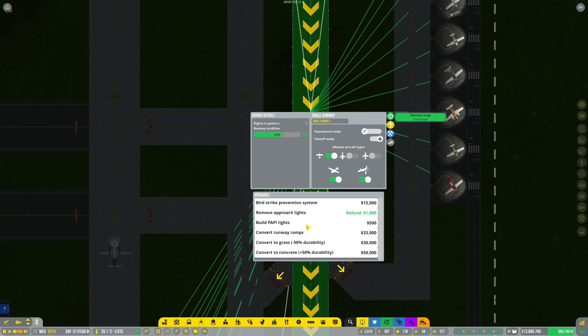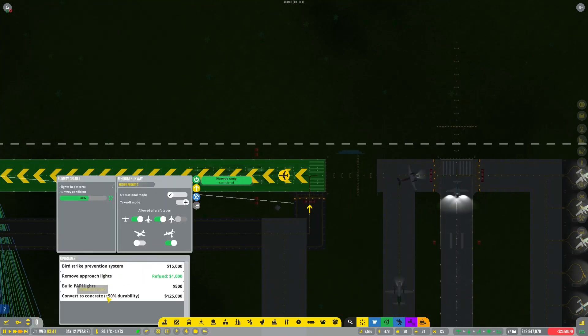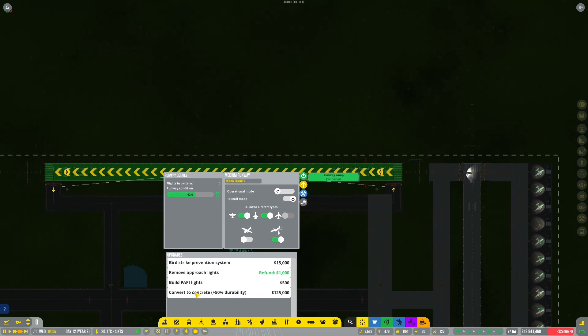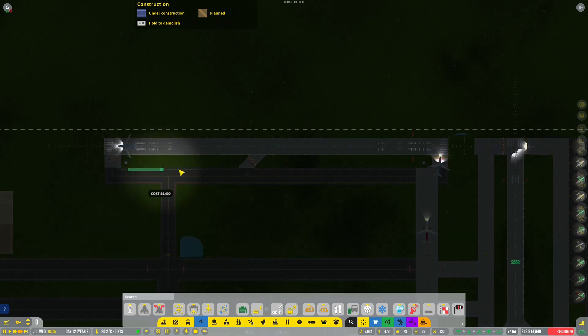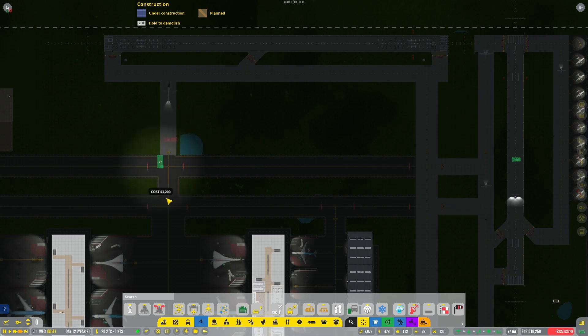Convert to grass, convert to concrete — let's convert it to concrete because that's more durable. Let's have a look at upgrades over here — convert to concrete. The attachments here can't be done. Let's convert to concrete — it's not that costly. Convert runway ramps — let's do that. Beautiful, they've all converted. That's excellent. Now I just need to get the taxiways all sorted out. I'm hoping to get a better rating — that's the plan.